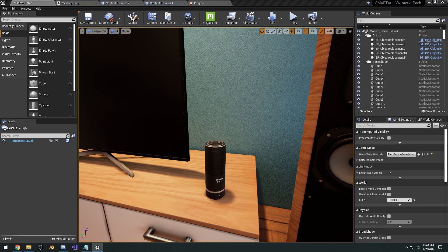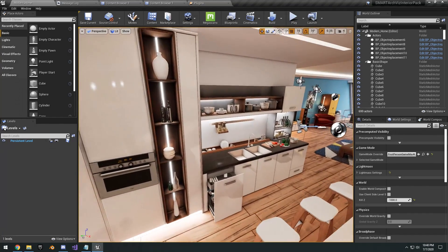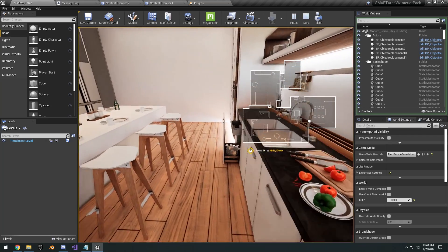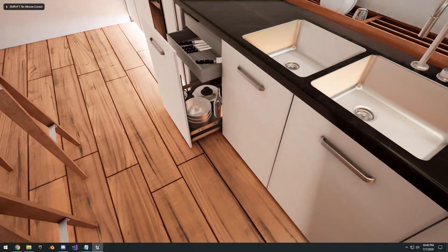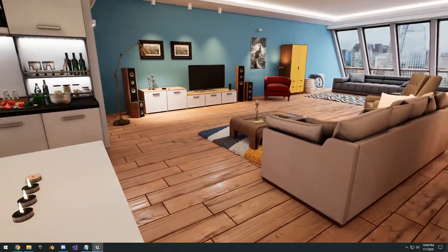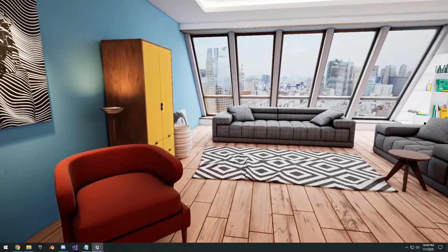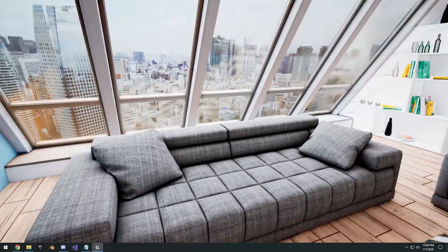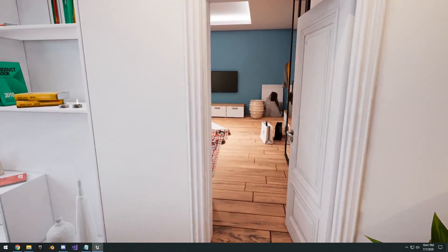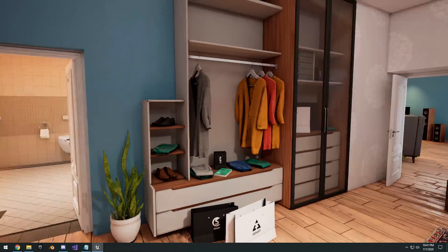Next up we have the Smart Archviz Interior Pack One. It comes with all the assets you see here and a nice little apartment demo. Clicking play shows a map of the apartment, and you can move around and click M to hide the map. Mainly used for architectural design, but many of these assets can be used in a game. They come with a lot of high-quality options, and there's a lot of modern architectural detail here.